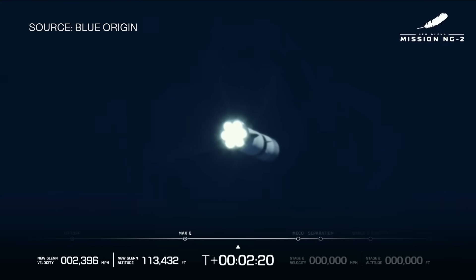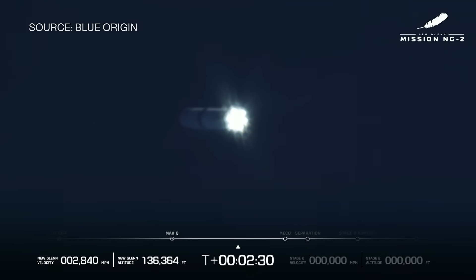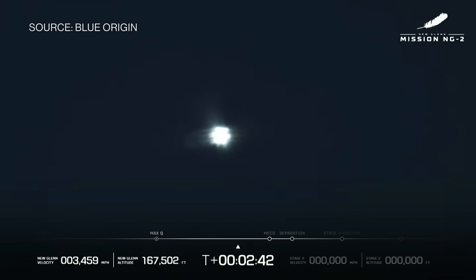That's going to lead to a sequence of events. We'll separate the first stage from the second, and that's when the first stage begins its journey back home. We're going to see if we can land the booster. Approximately 30 seconds now remaining in the burn, with the NASA Escapade satellites on board on their way to Mars. The trajectory continues to look good.